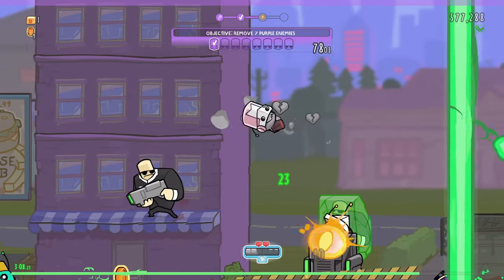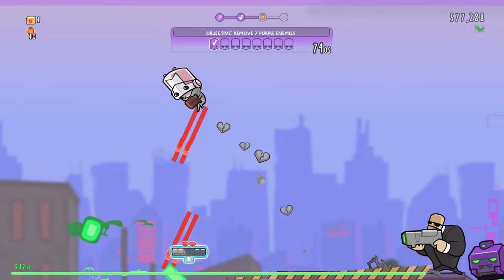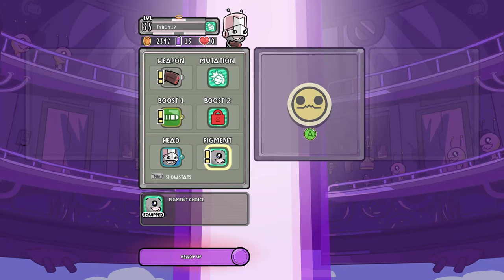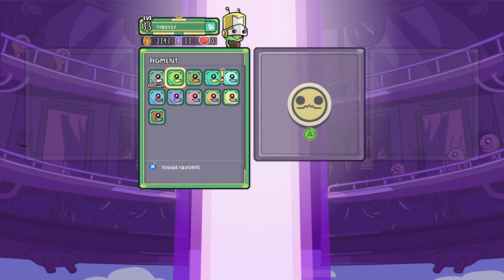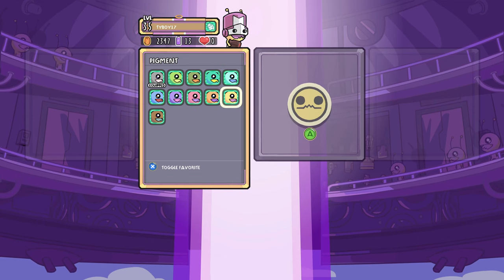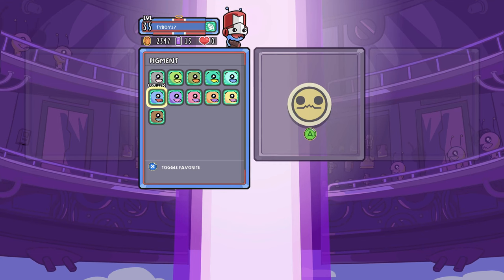Castle Crashers and Alien Hominid Invasion — that's right, The Behemoth added a knight helmet from Castle Crashers and you can change the color to whatever you like, making it feel like you're back in Castle Crashers. It comes with a cool ability as well for jumping high. There are two different kinds that give you different abilities.